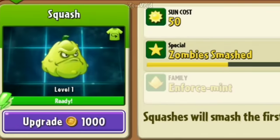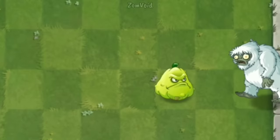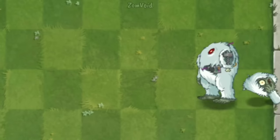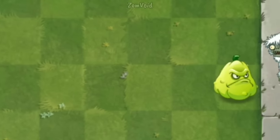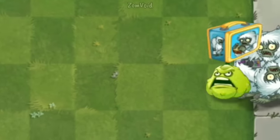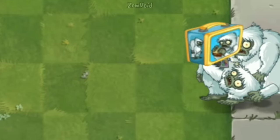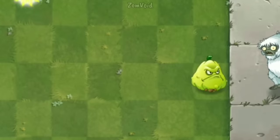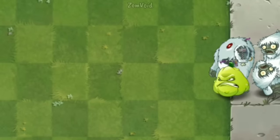Squash is a single-use premium plant. When Squash spots a zombie in an area near him, he will jump up high before smashing the target. If he is level 3 to 8, he can return to his position once, meaning he can kill 2 zombies. And if he is level 9 to 10, he can return twice — therefore he can kill 3 waves of zombies.